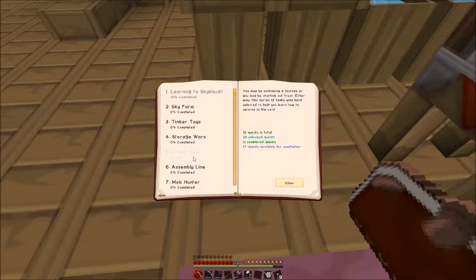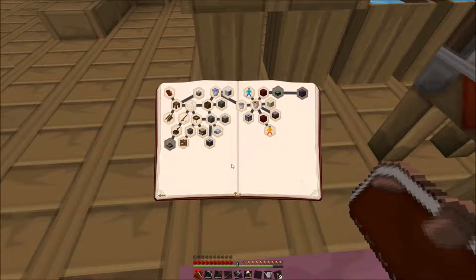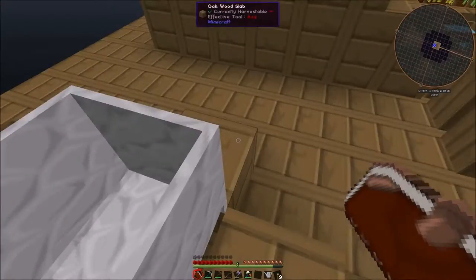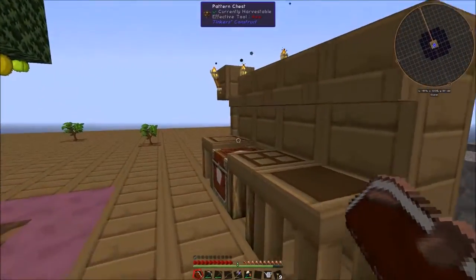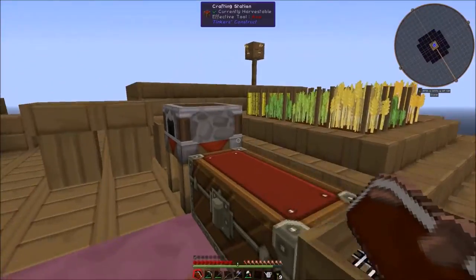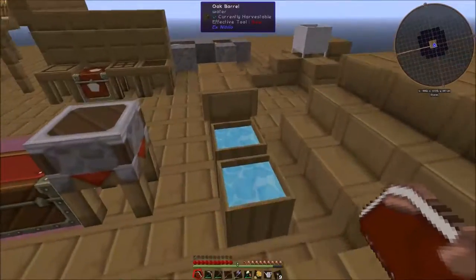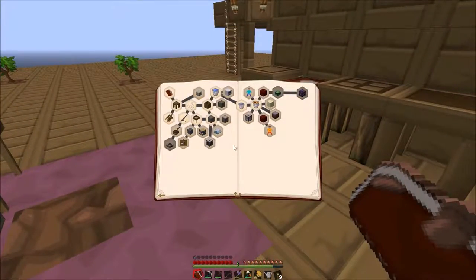Let's have a look at the quest book. We've been going through the 'Learning to Skyblock' quest line and haven't touched anything else yet. As you can see we did crop sticks to start the farm, we've got the sieve for sifting, getting some stones together, we've done the barrel, the bucket of water, the unfired clay bucket, the fired clay bucket, the bottle of molten lava — that's what the crucible over here was for, it's got nothing in it at the moment. We've got an apple tree giving us some more food too.